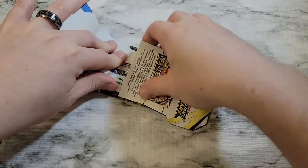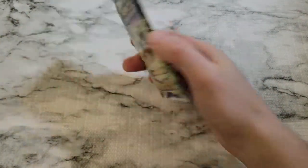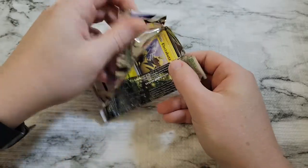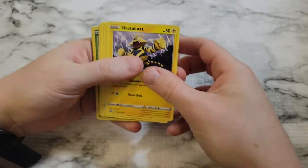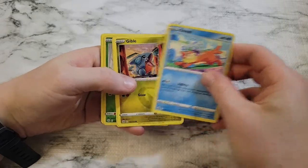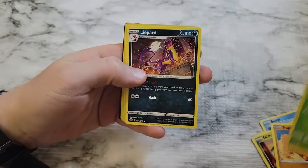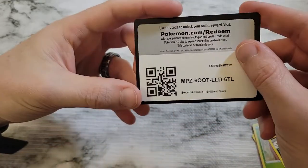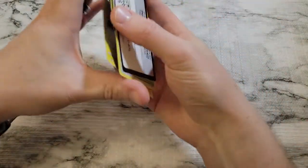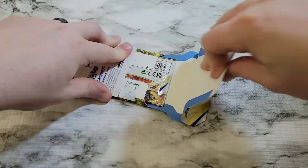Alright, we got a Electabuzz, Hawlucha, Weasel, Gibble, Trapinch, a Reverse Karrablast, and just a rare Liepard. Code card — you guys can have at it. If you get anything cool from the code cards I don't really know what they do, I don't ever use them, but feel free to let me know in the comments.